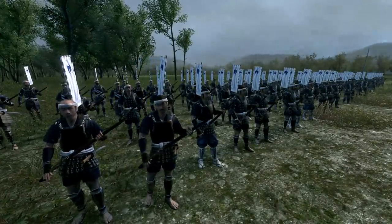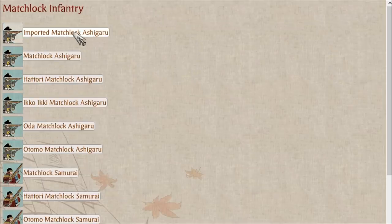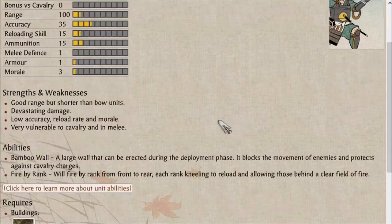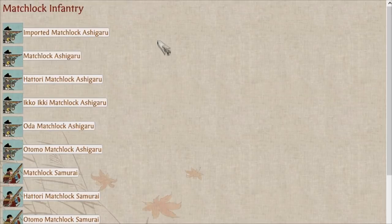Starting us off at number 6 are the Matchlock Ashigaru. Before I go into the reasons why it's so far down the list, I want to explain the exclusion of one of the firearm units from this list, which is Improved Matchlock Ashigaru. This unit is different enough stat-wise to warrant a place on the list, but due to it not being available in custom battles and thus being very difficult to test thoroughly, I decided to tie it in together with regular Matchlock Ashigaru.